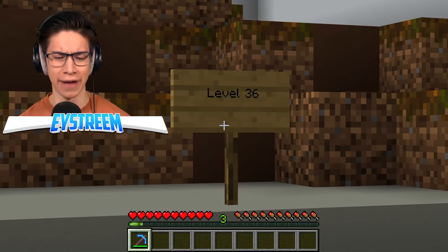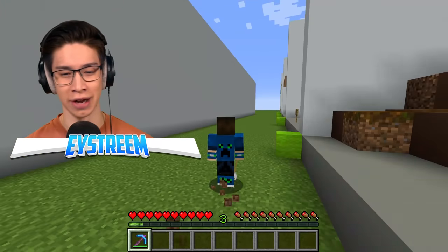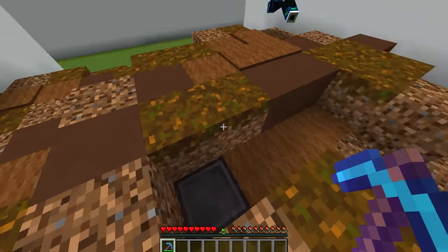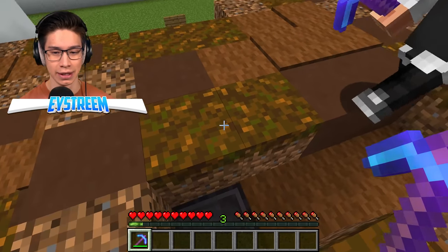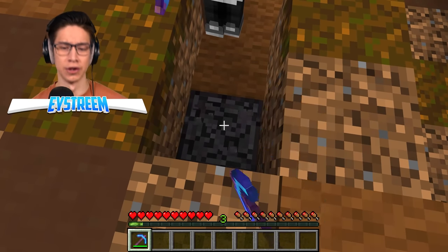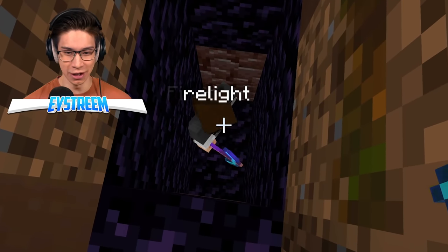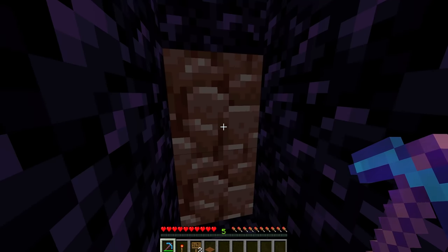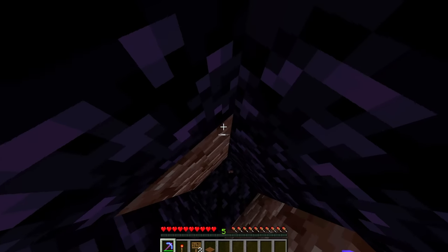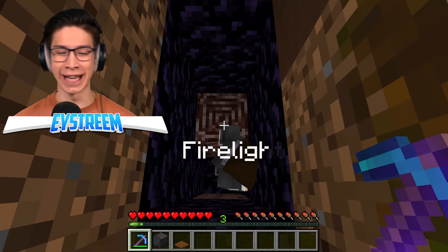It seems our trap makers for level 36 have gifted us with an enchanted diamond pickaxe with efficiency four. I'm just going to take the pickaxe and run. But wait, we've got to see what we're mining. There's a netherite block. Don't stand on it. Don't stand on it. I reckon you'll fall. Dig it up. Here we go, get myself the netherite. Break it. Whoa, whoa, whoa. It pushes me. Are you literally stuck in there forever? I can jump, surely. Oh, this is mean because it doesn't just kill you. It keeps you in there permanently.